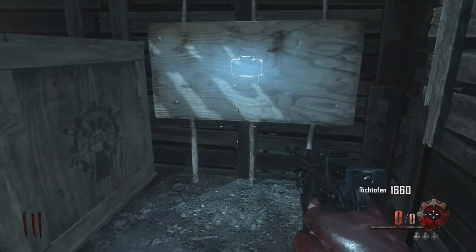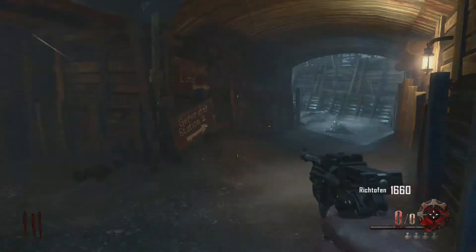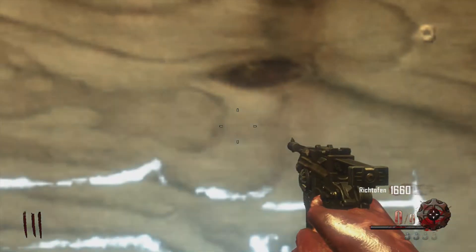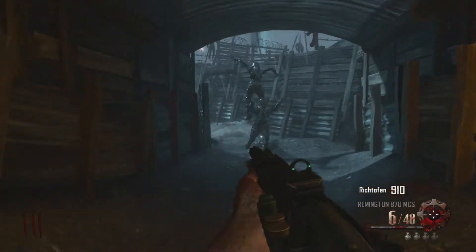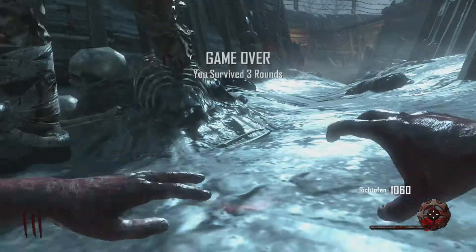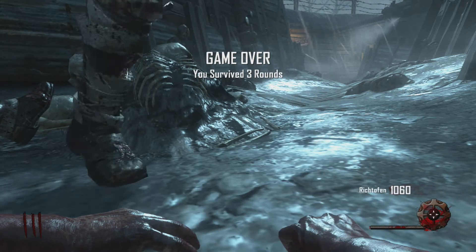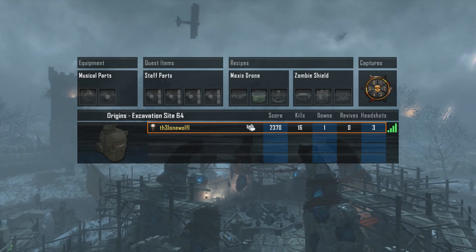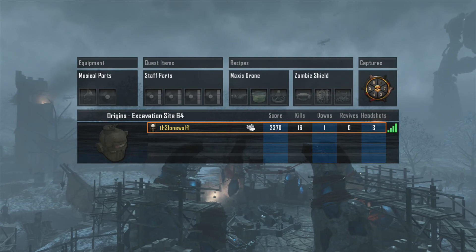We move in here — there are claymores in this little part of the trench area, and it looks like you can go in here by the Remington, which doesn't sound like a bad idea. Just a quick little run through with my first impressions of the map. Thanks for watching guys, please like, comment, and subscribe.